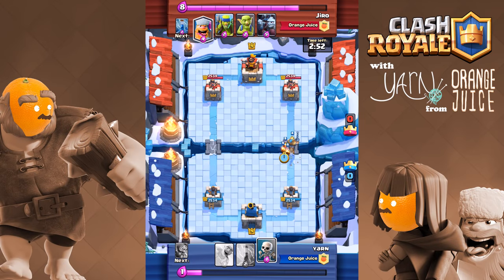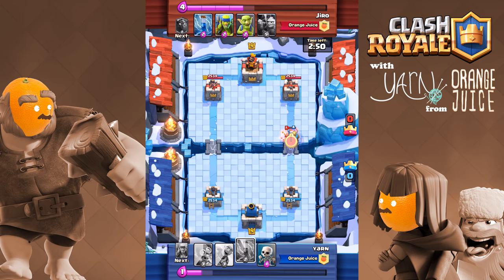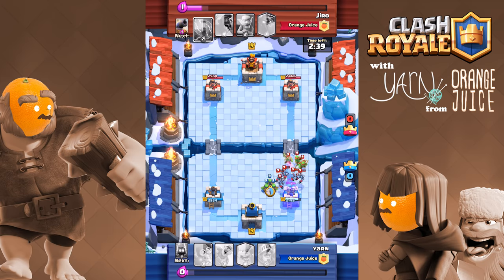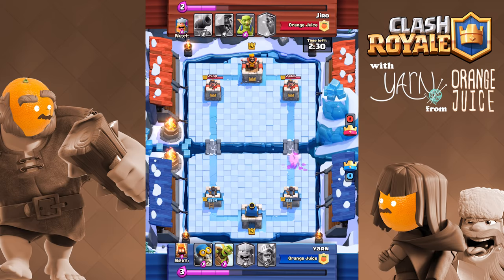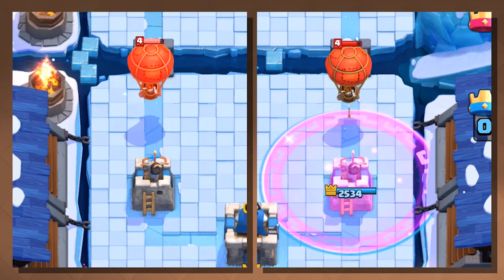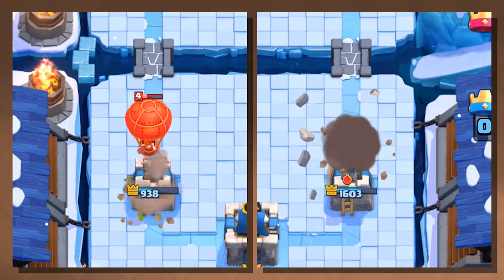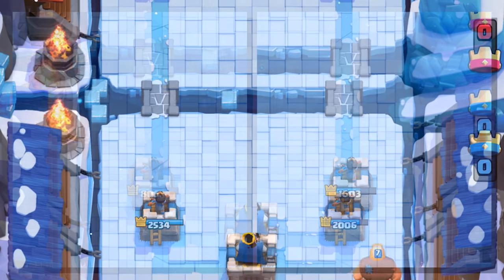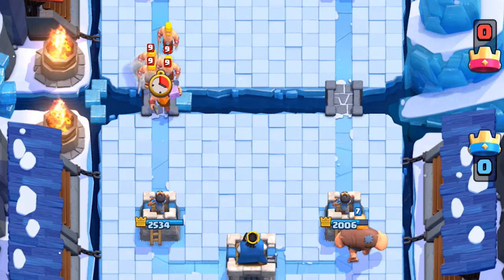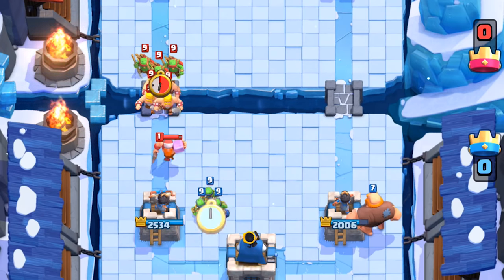The Lumberjack has huge potential for offensive plays, but it's very situational. He's consistently very effective as a defensive kamikaze unit — it sets you up for a really strong counter-attack. Especially considering that rage affects arena towers, the tower gets a nice boost. Typically your opponent will send in the Lumberjack first with the intent of having him die early, with support troops in the back that will benefit from his rage.